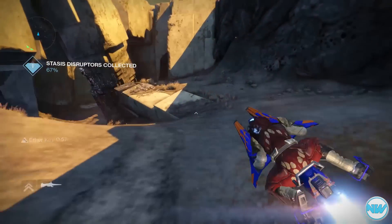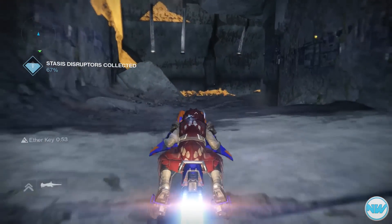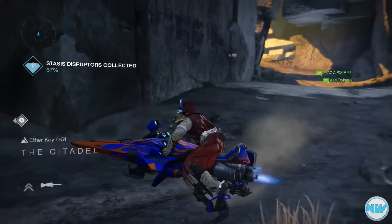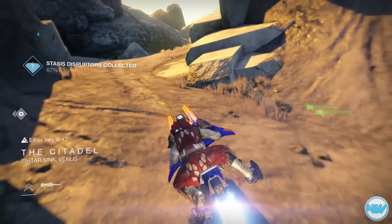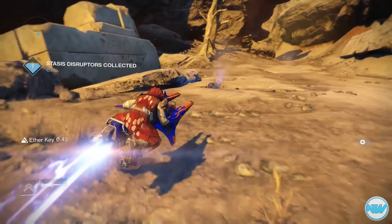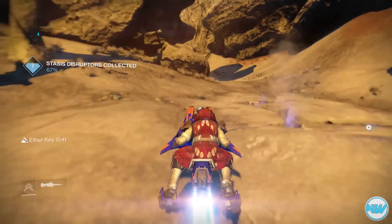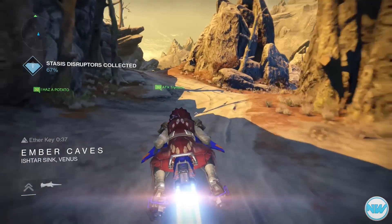For this glitch, all you want to do is pick up your key, find the chest as quickly as possible, and then go to a new area. You can see that I went from the Ember Caves to the Citadel. After reaching that, I just come back into the Ember Caves, and as long as you still have your ether key available, you will be able to receive loot from this chest multiple times.